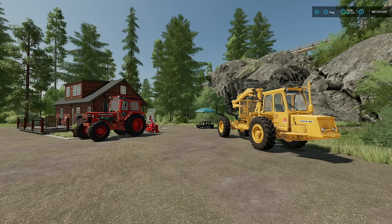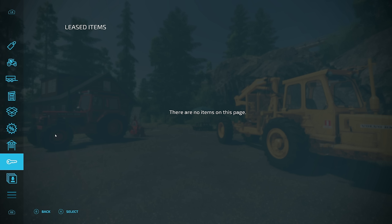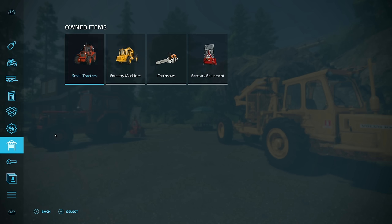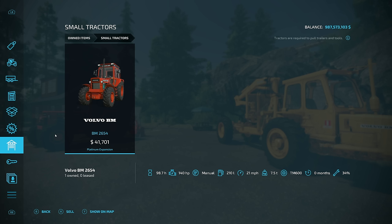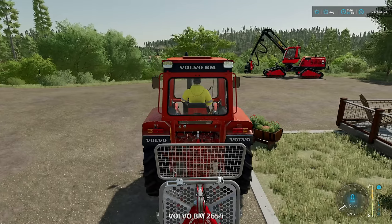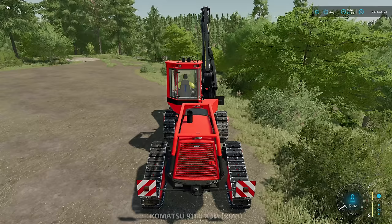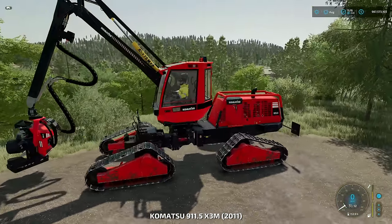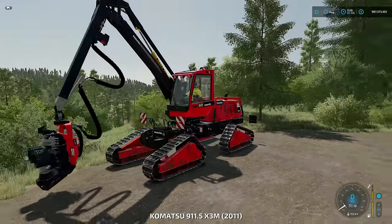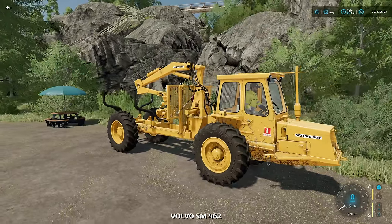Number seven: the starting equipment has some age on it. We get the Volvo BM 2654, which says zero months but is at 34 hours on it, 98.7 hours. Our harvester is at 153.9 hours and the forwarder has 99.5 hours on it. So you've got some very used starting equipment — which is pretty cool.